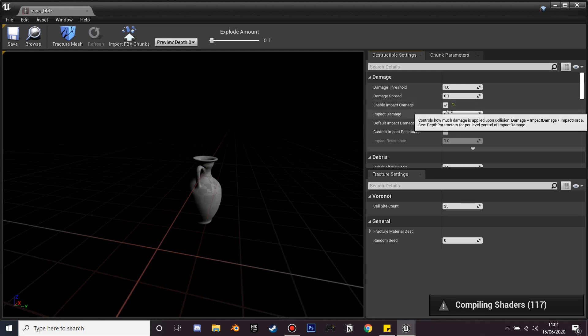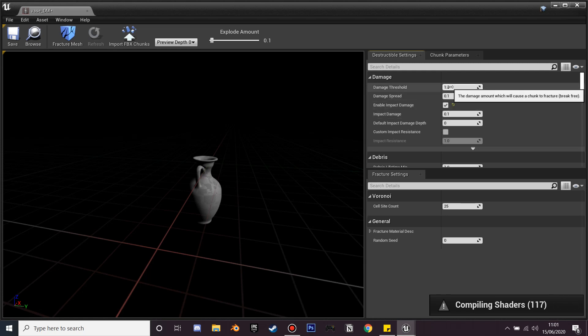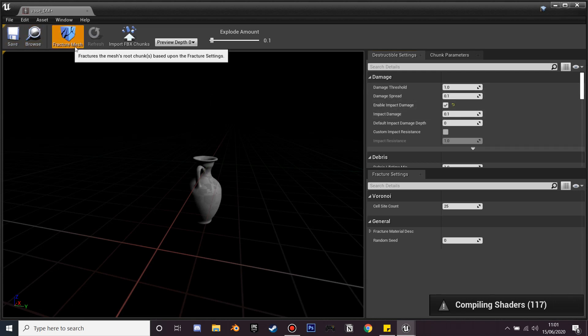Go to Enable Impact Damage — this will allow it to be interacted with and take destructible mesh damage. The damage threshold controls how much damage we have to apply for it to be destroyed.